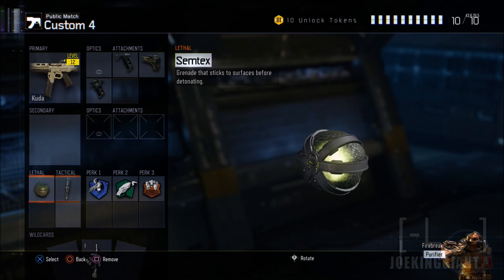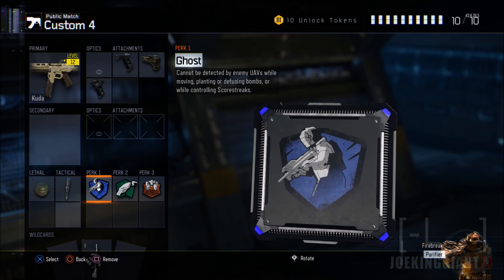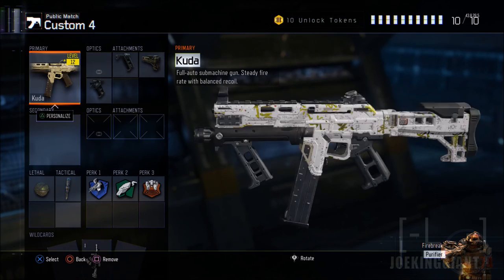Moving on to the lethal and tactical — you can have whatever you want. I'm using Semtex and the Shock Charge. For perks, you can also have whatever you want; I'm using Ghost, Scavenger, and Blast Suppressor. That is it, guys — that is the best class setup for the CUDA.